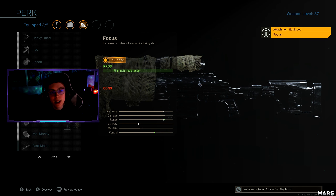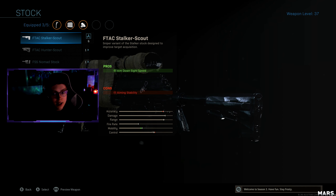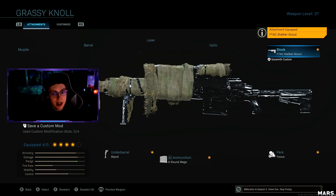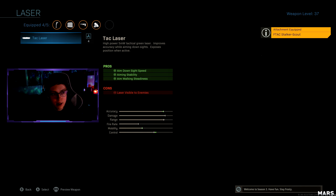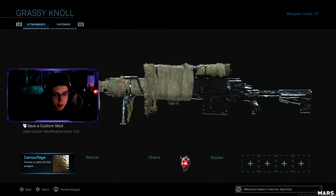Focus gives you flinch resistance so when you're getting shot at you resist that flinch, which is super nice. Then for ADS speed you want to put on the FTAC Doctor Scout to increase that ADS speed so you can zoom in quicker. And then obviously the last attachment you're gonna want is the laser sight to also increase that ADS speed. This class right here is the go-to, I'm telling you guys.